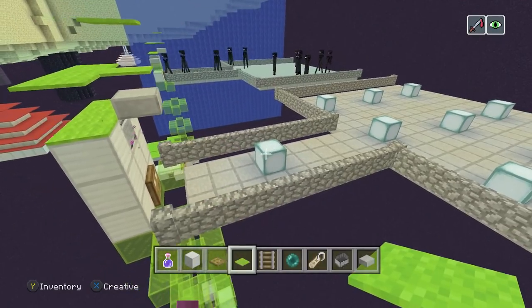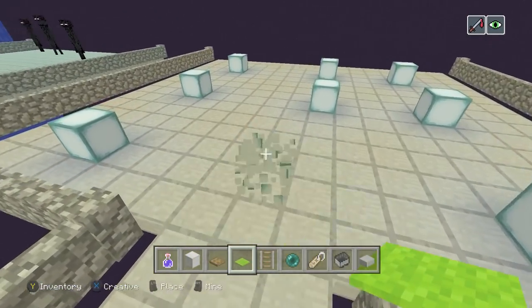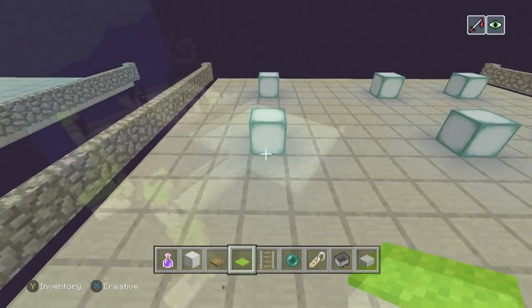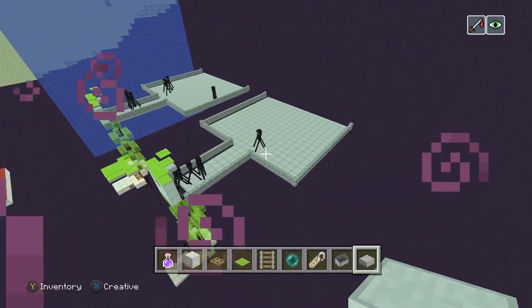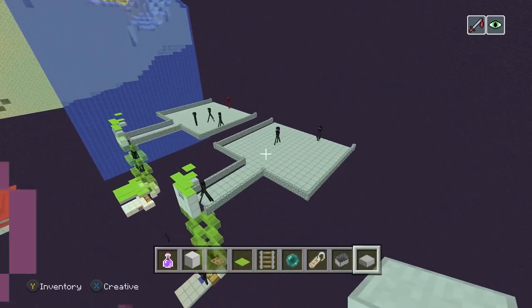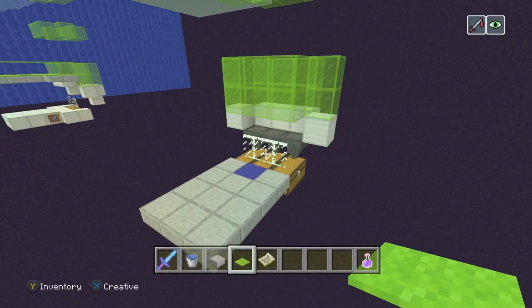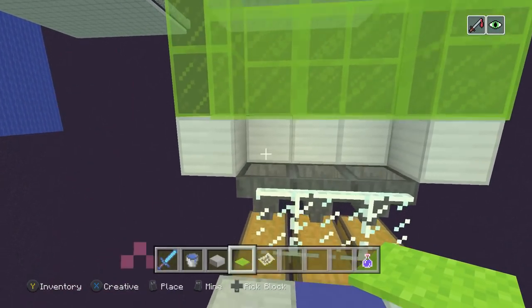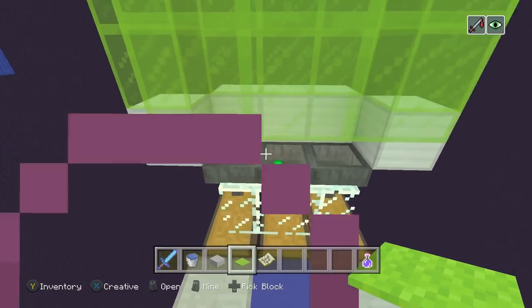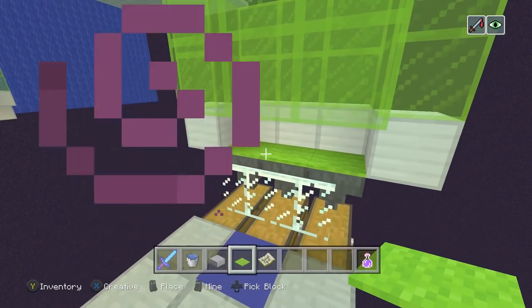That is your entire farm complete. Now go ahead and remove all your lighting — that will activate your farm. As you can see, it does spawn Endermen. You are also going to want to get some carpets on top of your hoppers, because as you can see they hold XP, so put carpets on those.